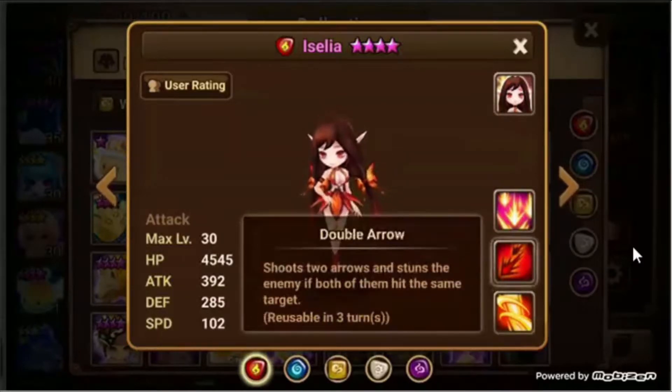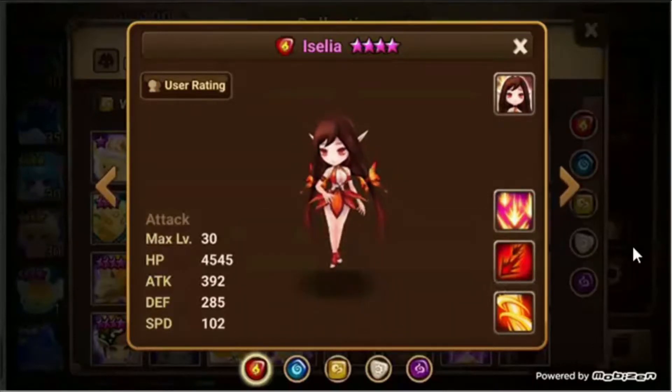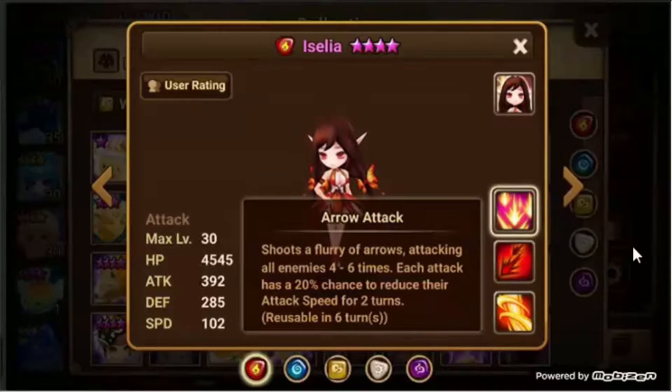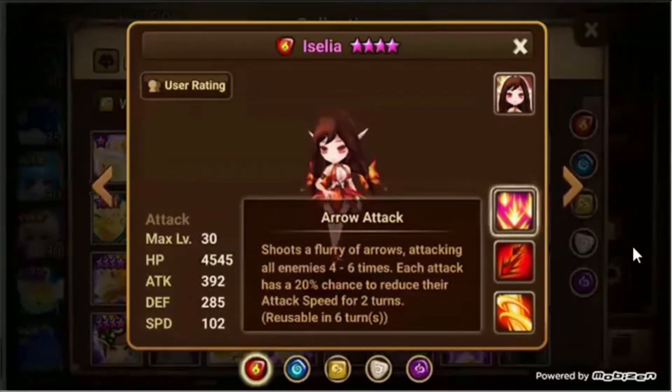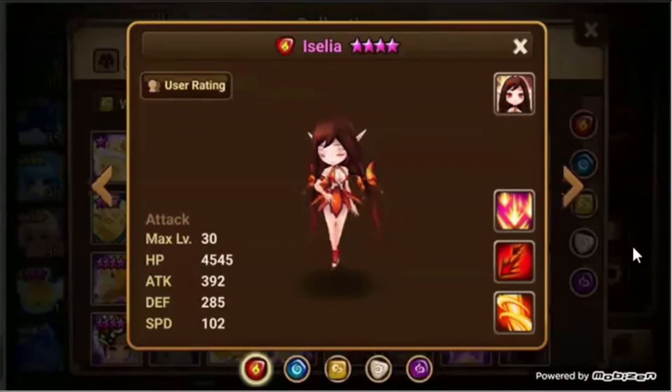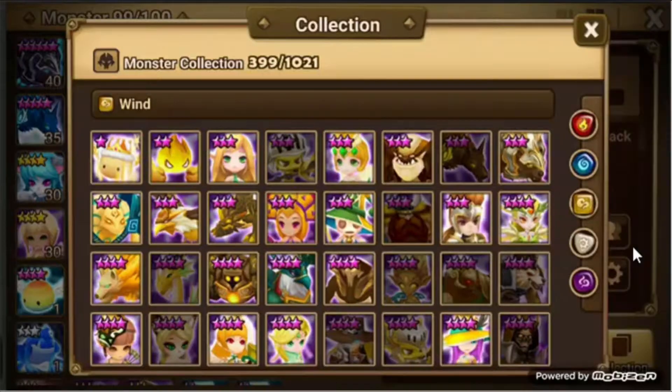Her first skill: attack three times, chance to stun. Second skill fires two arrows — the first arrow hits your target and the second fires randomly; if both hit the same target it stuns them. Third skill attacks four to six times, hits all enemies, and each attack has a chance to reduce their attack speed for two turns. Put her on Despair runes and she becomes an amazing stunner for Trial of Ascension, and with any rune set she can do well in the Lich. She won't work in your Giants team, though you might be able to make her work in Dragons — so if you're still working on Giants and you pull her, set her aside for later.